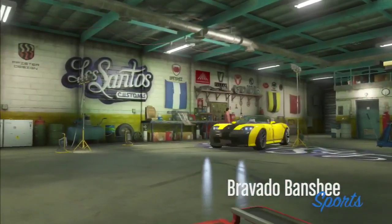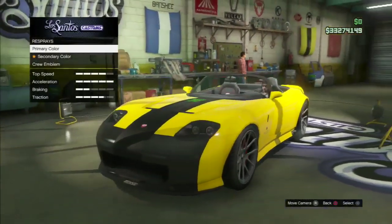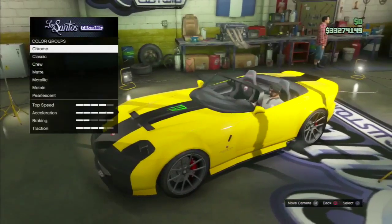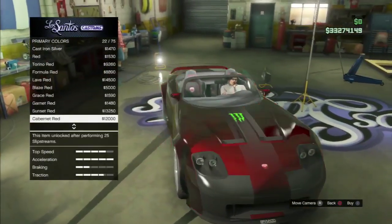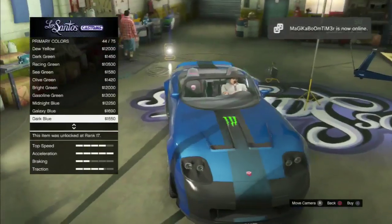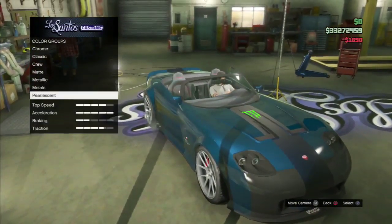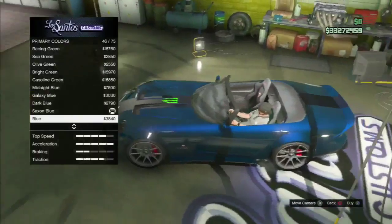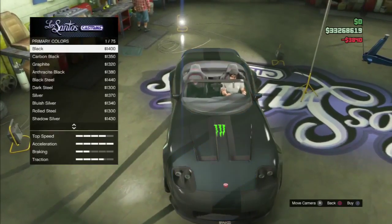So basically what you want to do is pull it to the customs. You don't want to go to respray — go to your primary color, click that, go down and hit metallic. Then go all the way down to the blue colors. The color is called Galaxy Blue. The primary color should be Galaxy Blue, and the pearl for this color should be Blue.